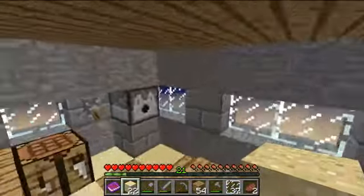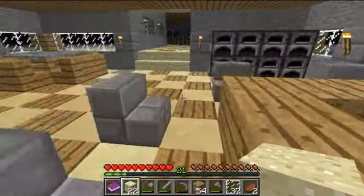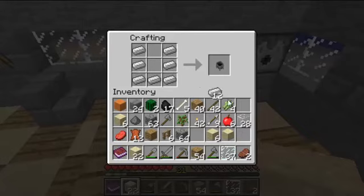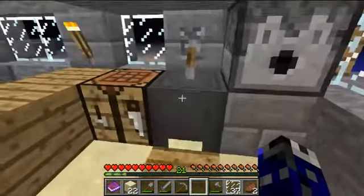I was working on a sink and a fridge, and that's what I'm going to continue doing. So for the sink, I'm going to make a cauldron and then fill it with water at some point. And there you have it — sink.